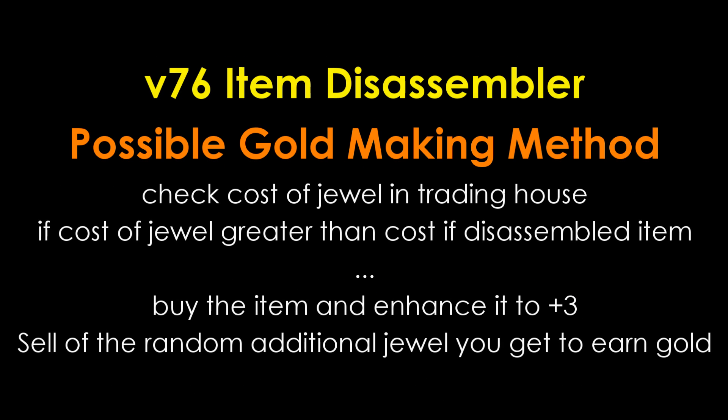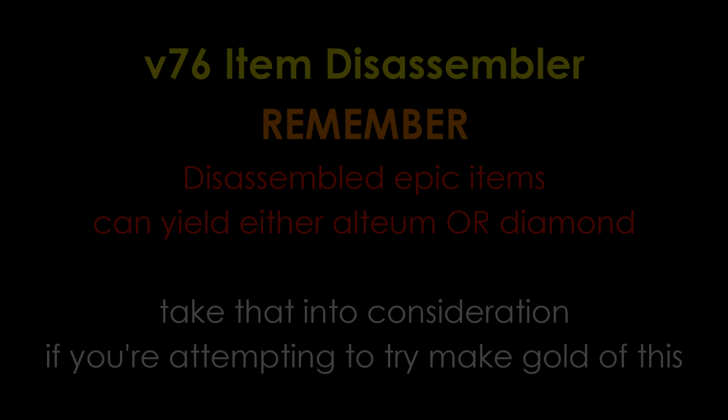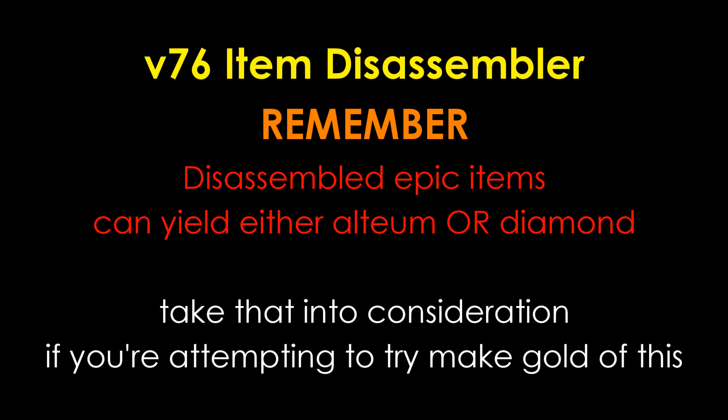Current orpheum prices in Greenroot are around 18 gold. Dissembling an item will always net you an additional random number of jewels, which means if you purchase an item for lower than the cost of 1 jewel, you can actually make gold this way. You can buy a level 50 epic item and enhance it to plus 3 — if you use 3 orpheums to reach plus 3, you can sell off the additional orpheum. If the item you bought is cheaper than the cost of the additional orpheum, you've already made some gold. Do also remember that epic items can give either orpheums or diamond jewels, so take that into consideration as well.